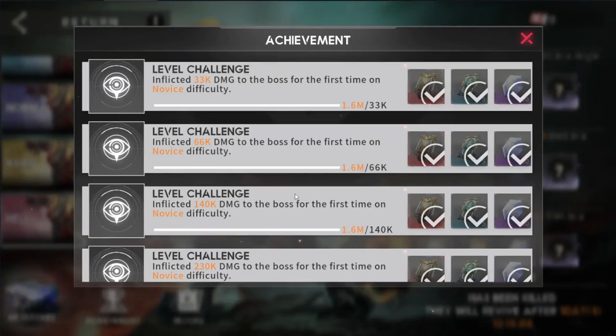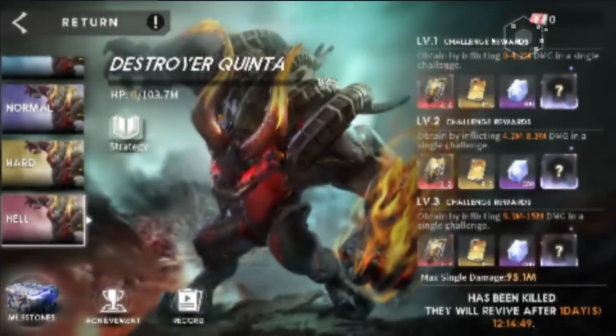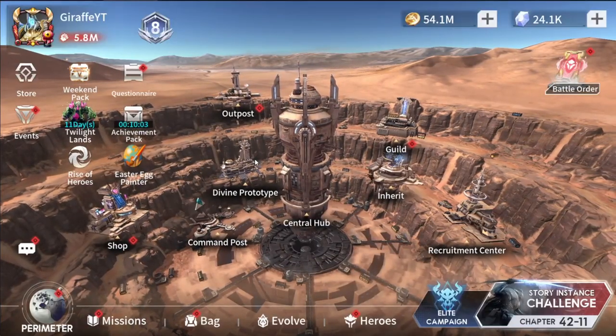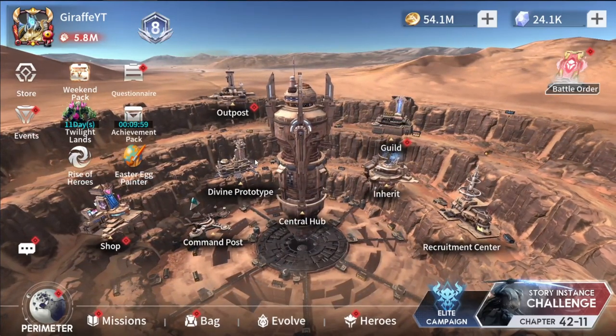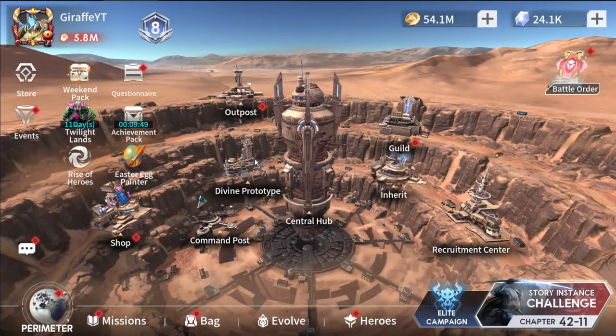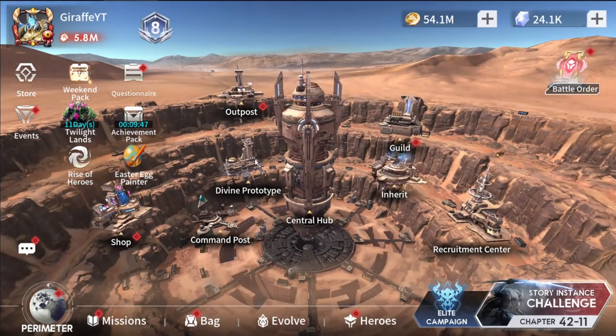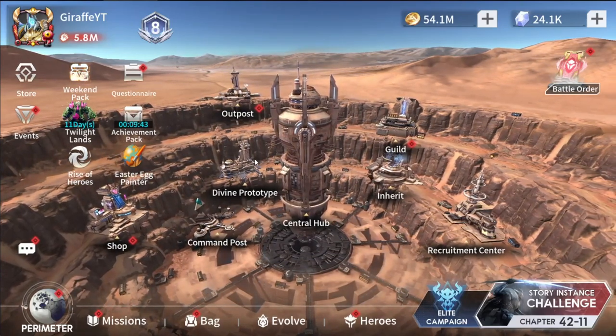This game also has achievements, which are just a one-time reward similar to the guild hunt achievements I showed you, and you can get a lot of limited tickets here as well. So that's it — those are my 10 beginner tips. If you have any other helpful ones that I may have missed, be sure to comment down below so other players can see. Hopefully at least one of these tips helps you on your beginner journey into Eternal Evolution. Thanks for watching and stay tuned for the next one.